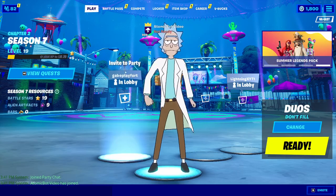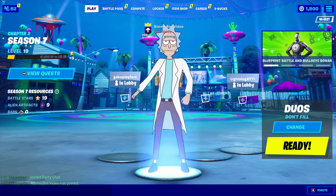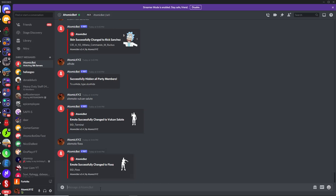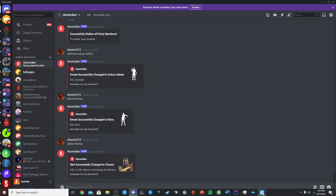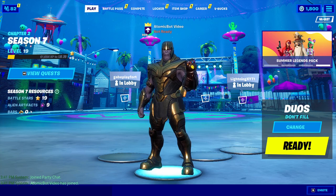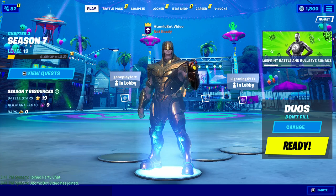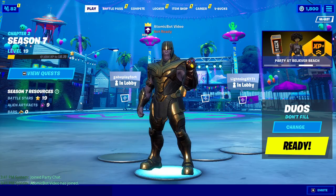This will work with any emote, including all the leaked emotes. Same thing with the skin — it'll work with any of the leaked skins. For example, if you want to do the leaked Thanos skin, type !skin Thanos, and that will change the bot to the Thanos skin. You can see we now have the leaked Thanos skin in our lobby.